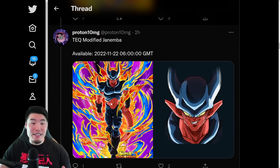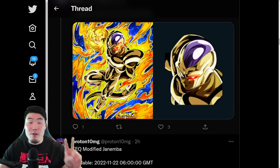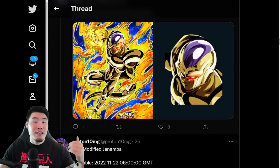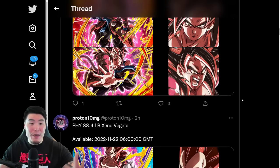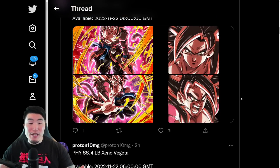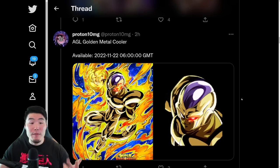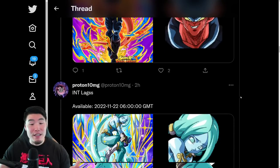And finally, the tech modified or Reconstructed Janemba. These two don't have Awakenings yet, so they're kind of like the Robello and Brainwashed Supreme from last year, where they're most likely going to get their TURs with the next collab next year. So those are the five new summonable units: the Hearts, Limit Breaker SS4 Goku, Limit Breaker SS4 Vegeta, Golden Metal Cooler, and Reconstructed Janemba.